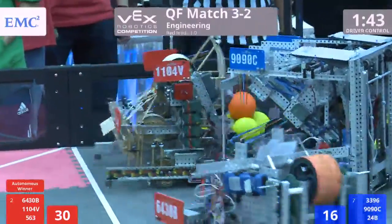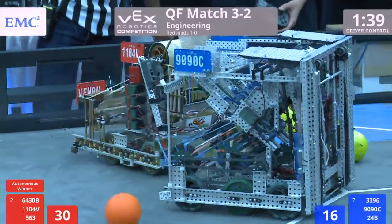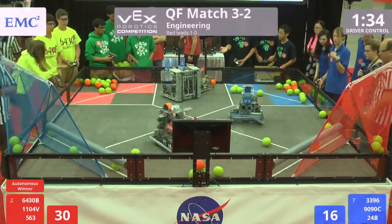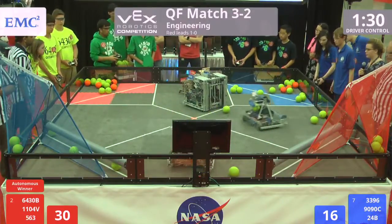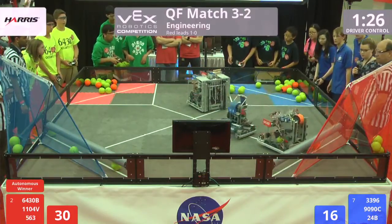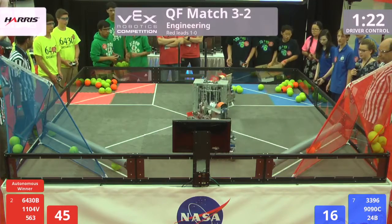Robots now shooting out onto that field. 24V knocking some balls. 11-04V starting to push the balls back towards their division. Looks like we got a little bit of a tangle in here between 99C and 11-04V — just a little bit of rubber band on 11-04V's pegs. 64-30 shooting for that red alliance, so they get some in.